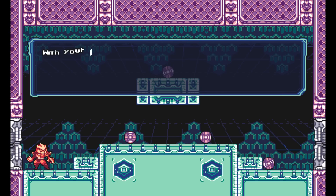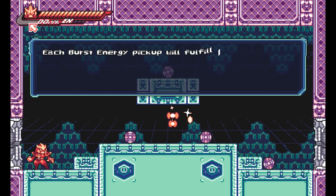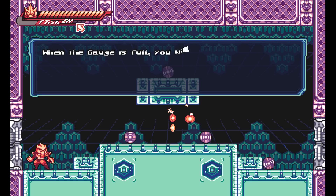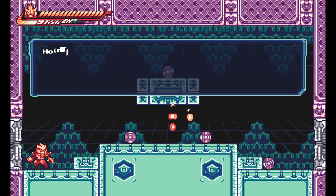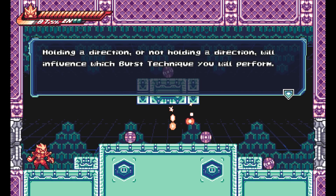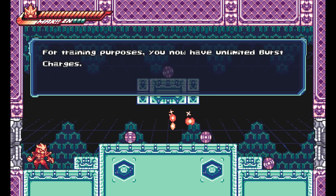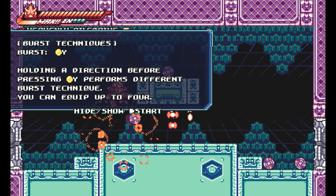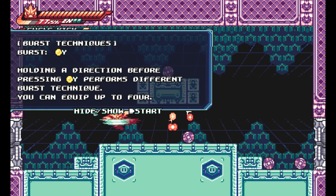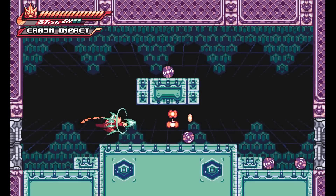Time for your specialty. With your power as Gravity Circuit, you can harvest burst energy from objects and defeated foes. When the gauge is full you get one burst energy charge. They can be used to unleash powerful attacks by pressing Y — holding a direction or not will influence which technique. You get like a spin move.